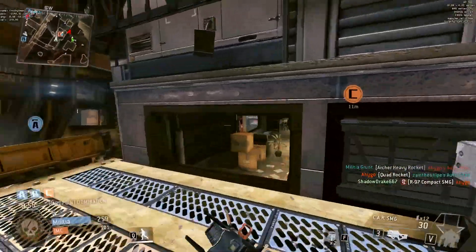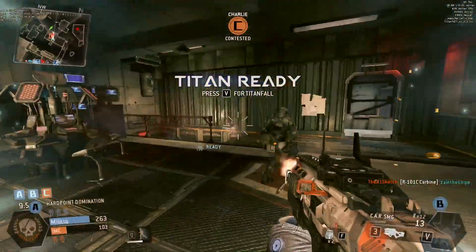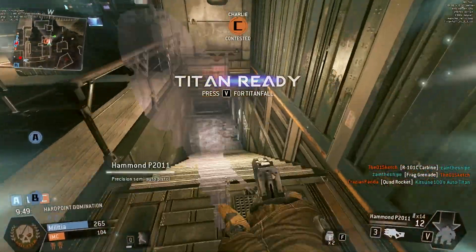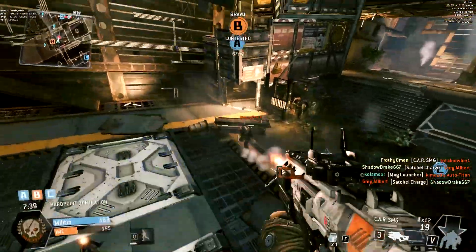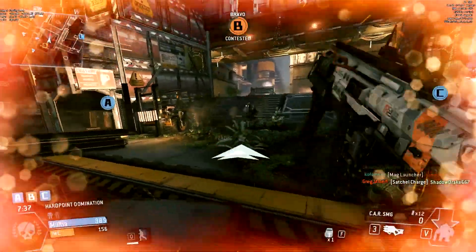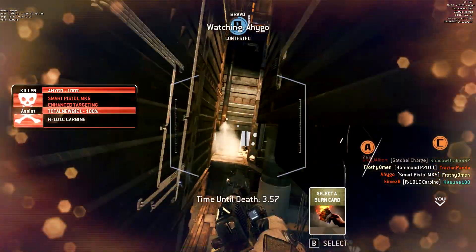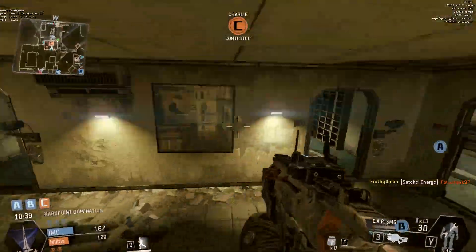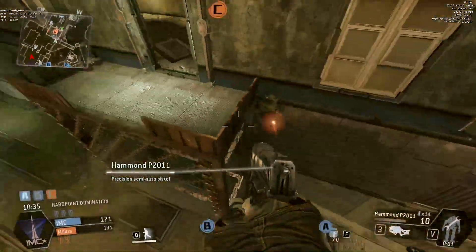These damage numbers are interesting, to say the least. There's not really a whole lot of situations where your Hammond is going to math out really nicely to give you one-shot kills as you switch to it as your secondary, like the Wingman would. It's going to often be two or three hits to kill, and frankly, in my personal opinion, I don't find a whole lot of situations where that seems a whole lot better than just having an auto-pistol secondary instead.